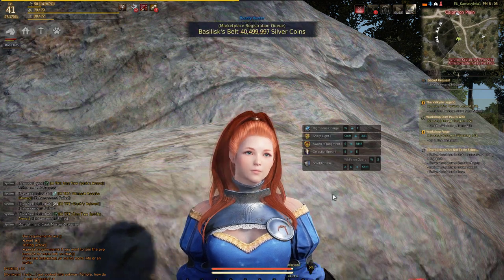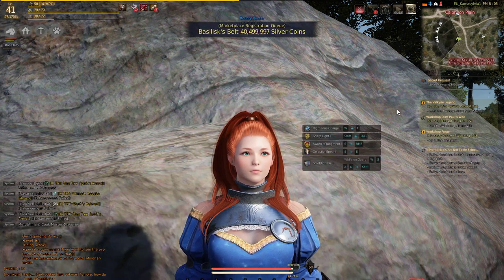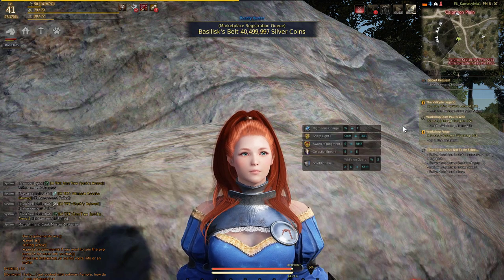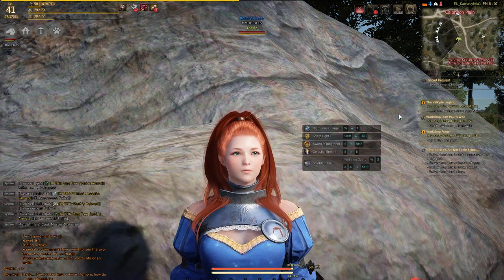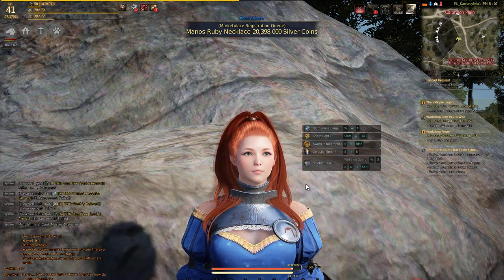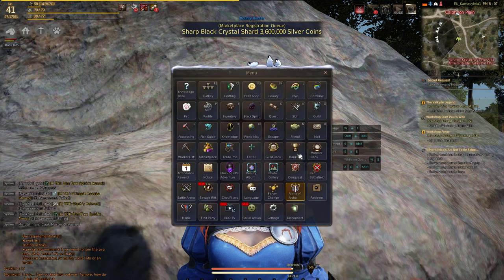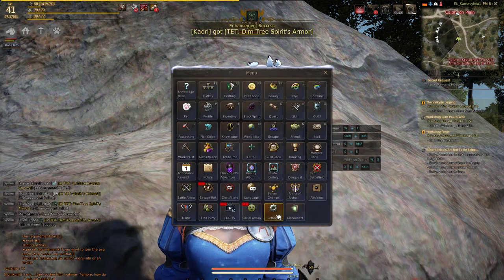A couple of things: this window will only show in combat zones, so if you are in a friendly place it won't show, but whenever you enter a combat zone it will show. Now, how do you get rid of this? Many people seem to think that you have to go and do it through the settings.